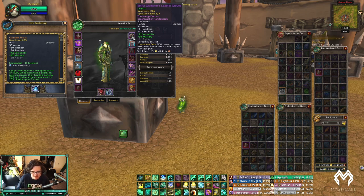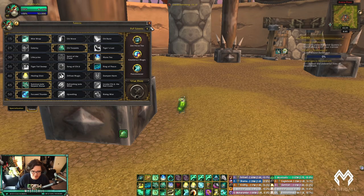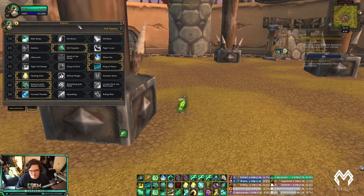Now let's talk talents — regular talents first, then PvP talents. In Tier 1 I always run Mist Wrap; it increases Enveloping Mist healing and the healing bonus from it. It's really crucial to your healing rotation. For Tier 2, Celerity/Torpedo is what I run in 90% of matchups.